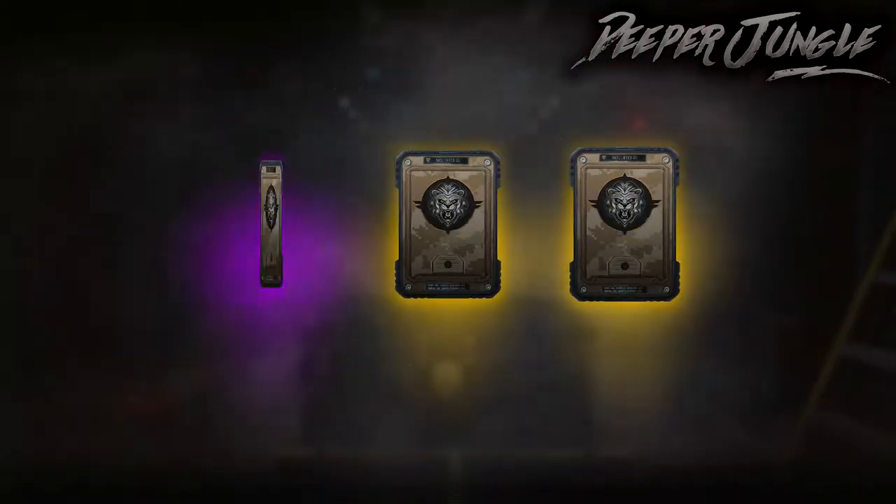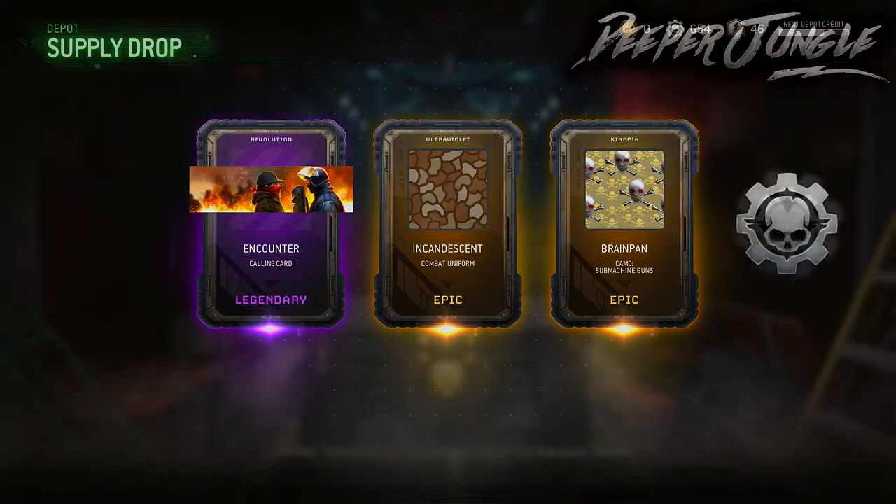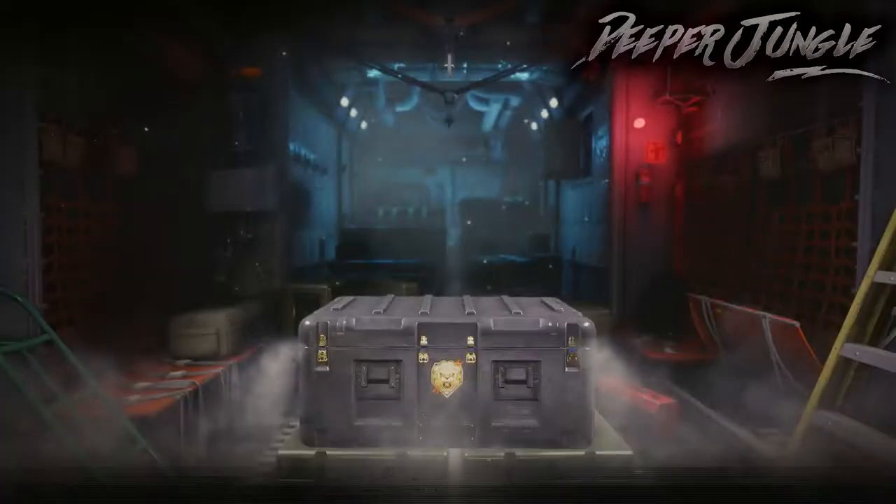Wow, we got two Epics and one Legendary. Maybe we can see if we can get another weapon. That kind of sucks, but that Brain Pan is a pretty cool camo.